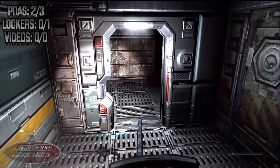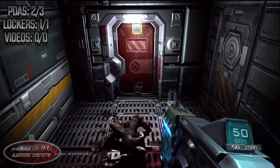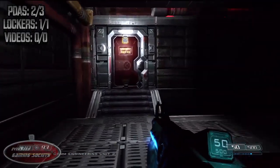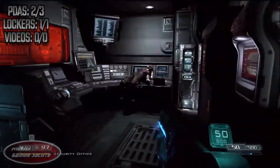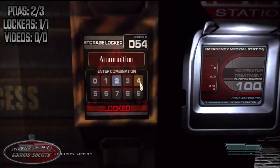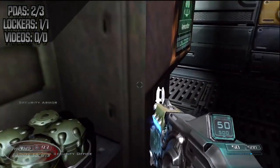In this next room, you'll be going through and fighting off a couple demons, and after you go and defeat them, before proceeding up the stairs that you see straight ahead to your right, you'll find a locker inside that door. Enter in code 246 and collect whatever crap is inside.